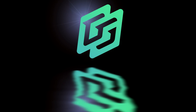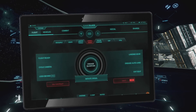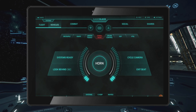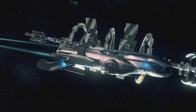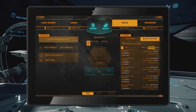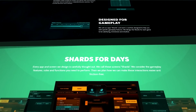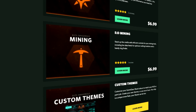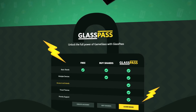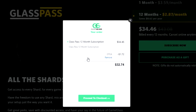Today's video is brought to you by GameGlass. GameGlass allows you to take control of your ship from a tablet or phone. All the key bindings are neatly divided into well-designed shards, meaning you always have easy access to the exact features you need. GameGlass also works with Elite Dangerous, so extend your cockpit and get the full immersive experience. Follow the link in the description and try GameGlass for free. You can buy shards individually or subscribe to GlassPass — use offer code DTEA and get 5% off your first purchase.